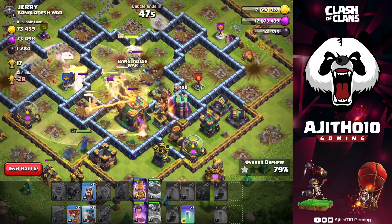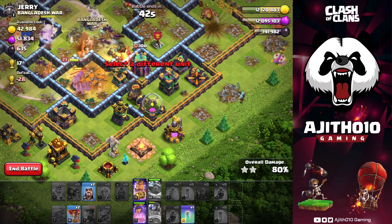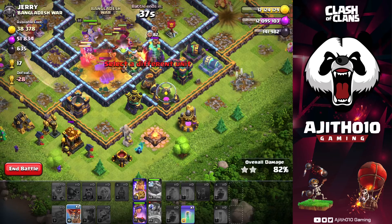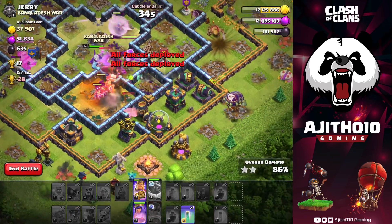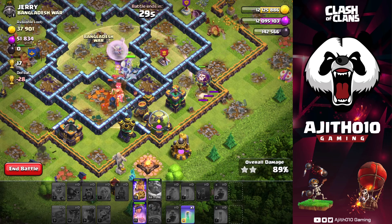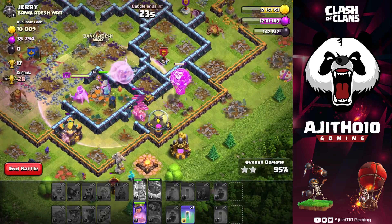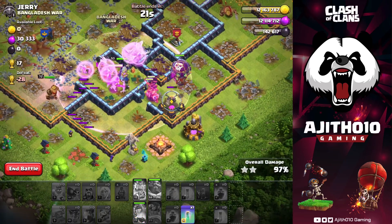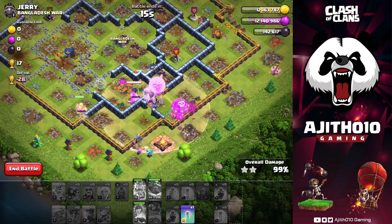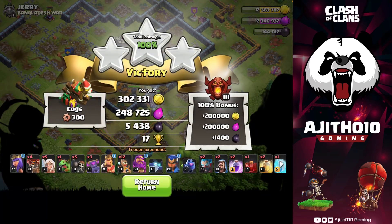Yes, that is good. Take the Grand Warden. If you're good, you didn't take any damage. Even if you take damage, you can save it. All of this, you can save a second build. That is good. So let's see how you can build this attack. Finally, you can try hitting high level bases. You can do the best. So let's see what we're going to do in the next video.